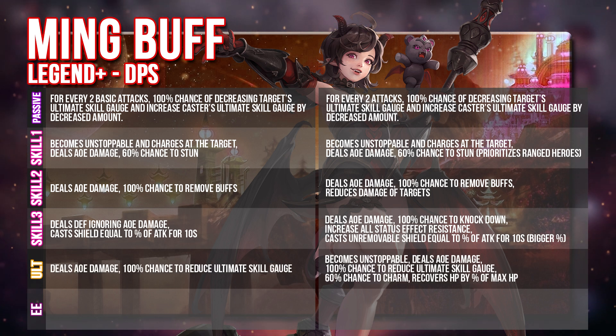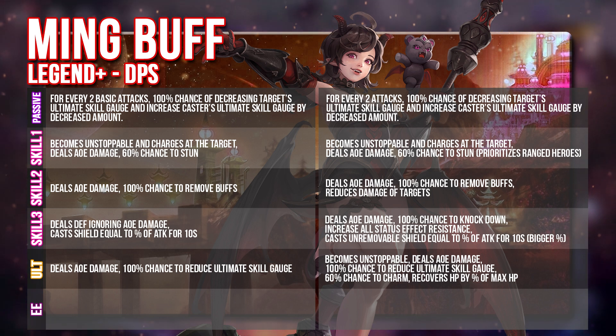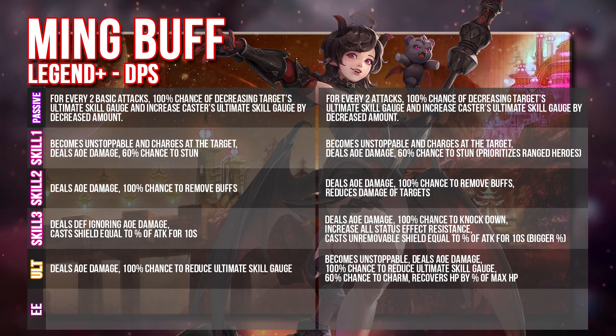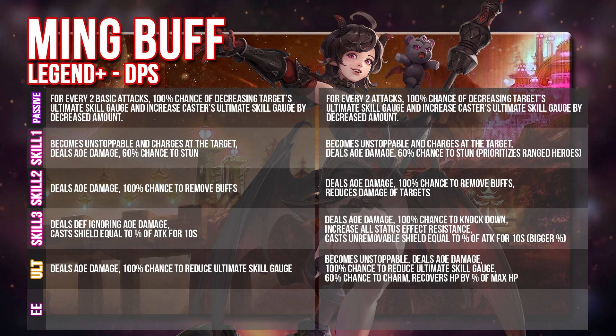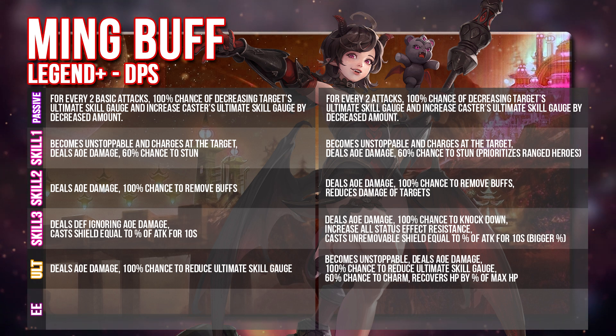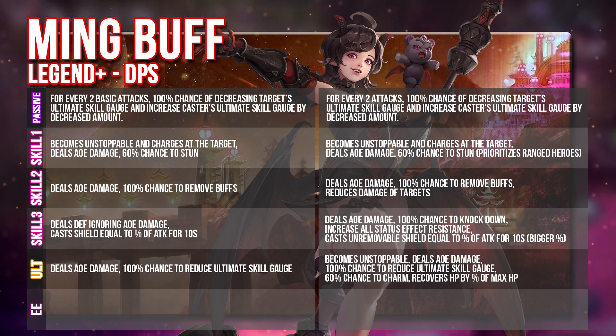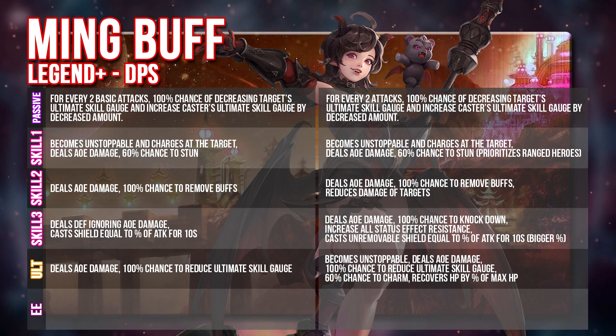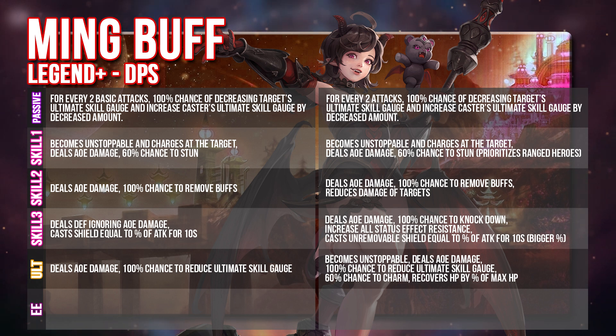For the ultimate skill, she deals AOE damage and has a 100% chance to reduce the target's ultimate skill gauge. This is pretty much the same, but it's going to be even better because she becomes unstoppable, meaning she cannot be debuffed in that instance. She will deal AOE damage, she will also have an AOE charm effect — which is quite detrimental to enemy teams as it can potentially charm all 4 of them, essentially making them kill themselves. And not only that, she will also recover her own HP by a percentage of her maximum HP, giving her more longevity and survivability.